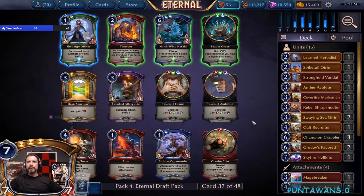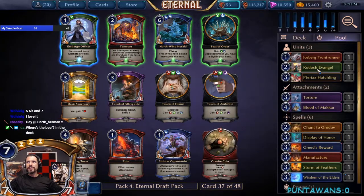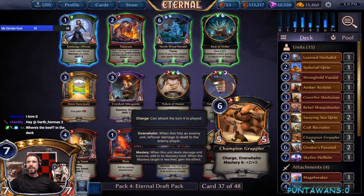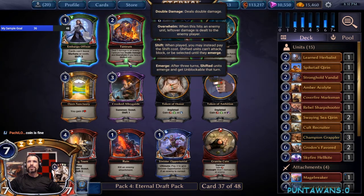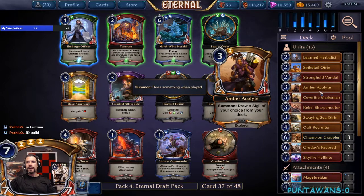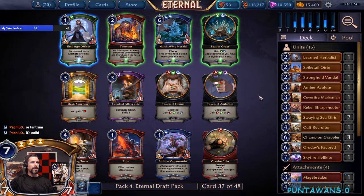Let's see what we've got in pack three. There's a Tantrum and — oh, that's spicy. We could potentially take this... never mind. I was thinking it could help us play our Display but the problem is both Justice and... yeah, I don't think we're playing Display. Mining Team and we also have an Acolyte. I think we're looking at Tantrum versus a Horn Coin — Coin is fine over Tantrum. It's solid — I kind of like that.